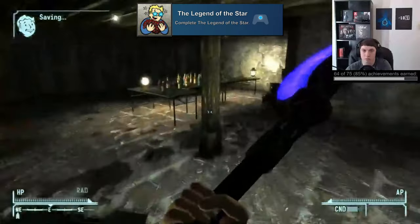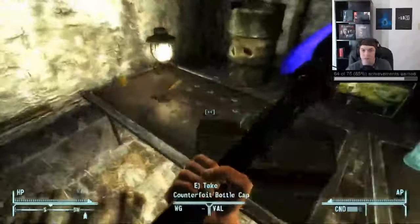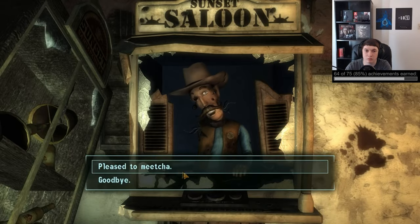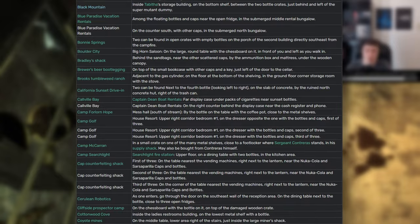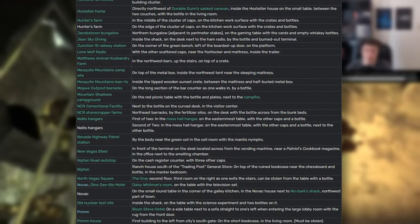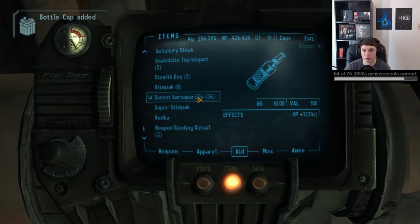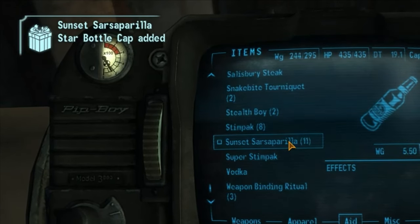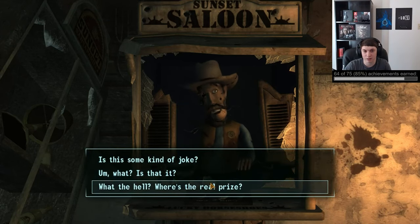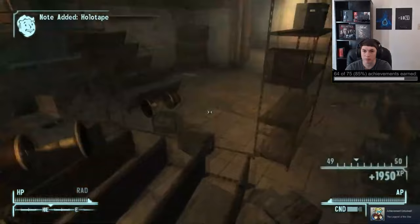'Legend of the Star' is another one for the side quest by the same name. You have to find Blue Star Sunset Sarsaparilla bottle caps during your travels, and you'll need to make a stop by the Sunset Sarsaparilla Headquarters to talk to Festus, the animatronic robot who tells you that you need to find 50 of these caps for a prize. I'll pull up a list of the different locations where you can find them — keep an eye out as you travel and then clean this up late during your playthrough using the list. You can also find some by drinking Sunset Sarsaparilla every once in a while. Once you have 50, you turn them into Festus — but there isn't actually a prize. You then complete 'A Valuable Lesson' in that very same building, which will pop the achievement.